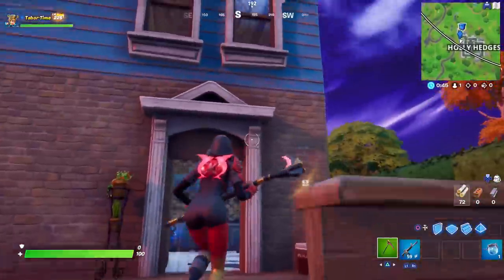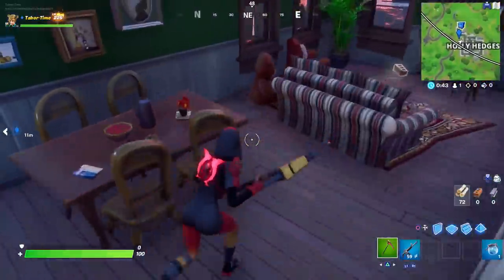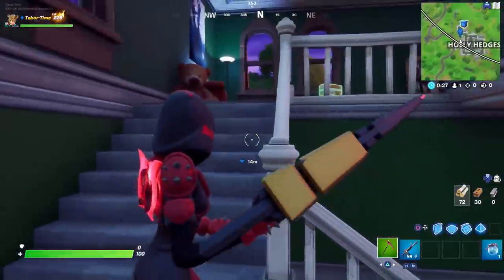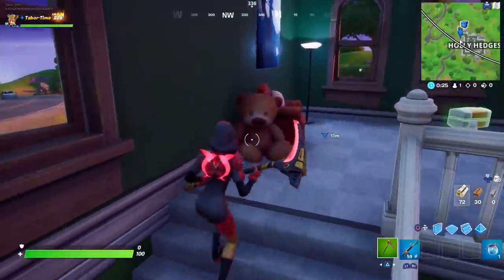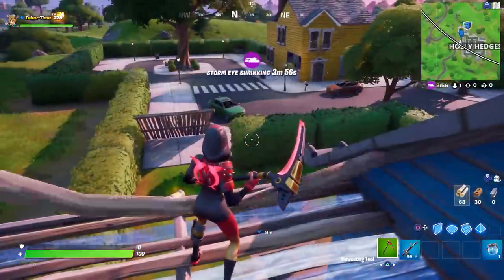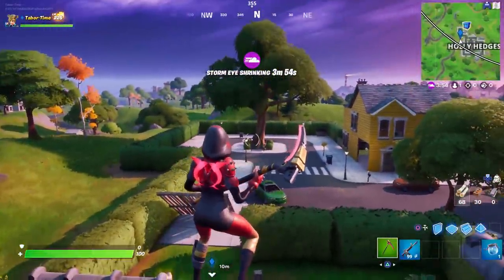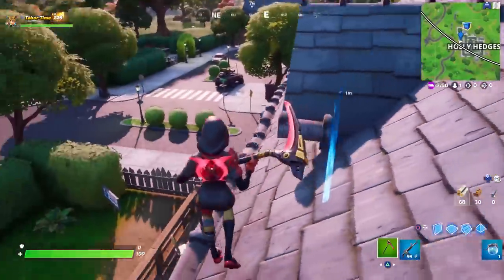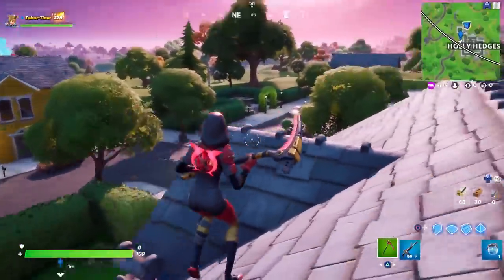Come right inside this blue house and he is sitting watching TV — that's three. In this same house, there's also one right up the stairs — that's four. So the best route I've seen so far: land at that tree for one, come here for two, and there's two more in this house — four total right there.